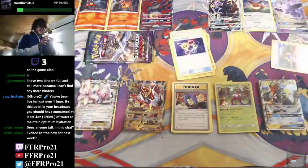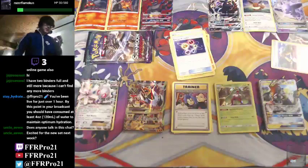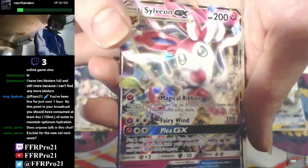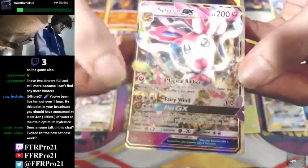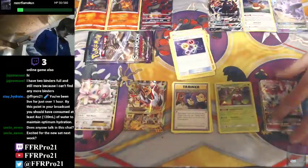So we'll see what Sylveon does. It's got Magical Ribbon - search your deck for up to three cards and put them into your hand, then shuffle your deck. Pretty good - any three cards, that's pretty good. It's got Fairy Wind for 110 damage with no effects. Then GX move Plea - put two of your opponent's bench Pokemon and all cards attached to them into your opponent's hands. Not bad, Sylveon GX. Actually now looking at this it's a little off-cut towards this left side, but that is another foil card - man, so many foil cards.